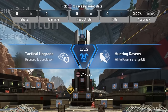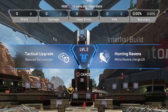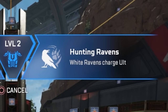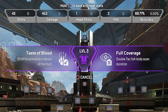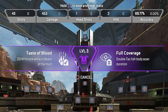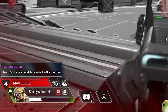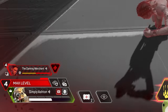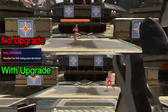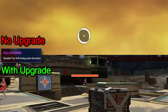Both of Bloodhound's tier 1 upgrades are a reduced tactical cooldown or scanning white ravens charging your ult. I'm not sure if the white raven scanning is being removed from their base kit, but assuming it will be as otherwise it wouldn't be an upgrade. Their tier 2 upgrades are pretty decent, with one granting 25 HP back for every knock while in ult, or doubling the tac full body scan duration. The 25 HP return only heals flesh, not shields. Here's a side by side on the scan duration upgrade showing how much of a wall hack advantage it gives.